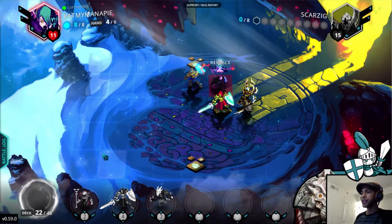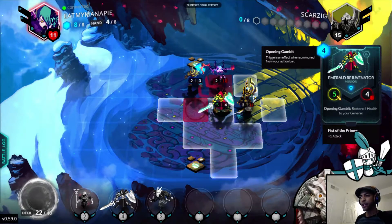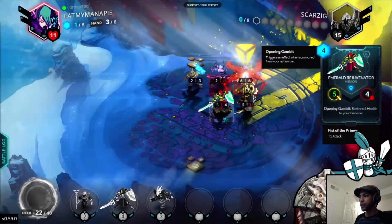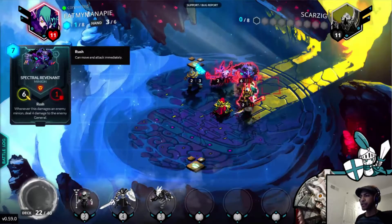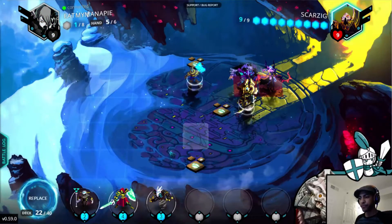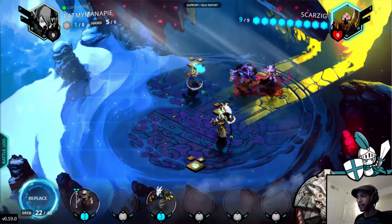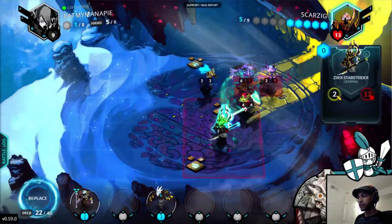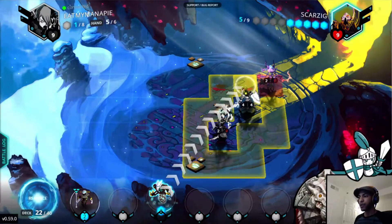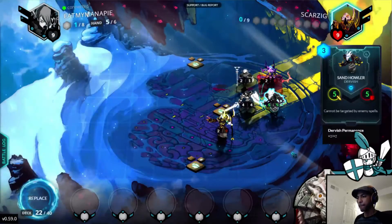He can trade into the Emerald Rejuvenator and then deal four damage to me, and it lives with one HP. There it is — which is really clutch. Now I'll have to trade the Primus Fist into it and it'll die dealing another four damage to me. That is going to be the play. We break even because of the Emerald Rejuvenator heal. We're going to go Sand Howler and Dune Caster. Alright, Vitruvian deck for life, boys.